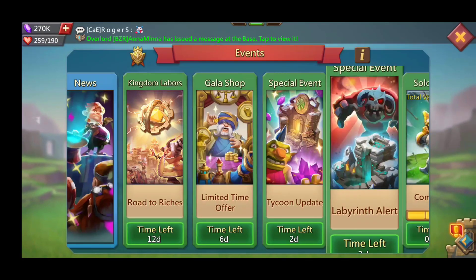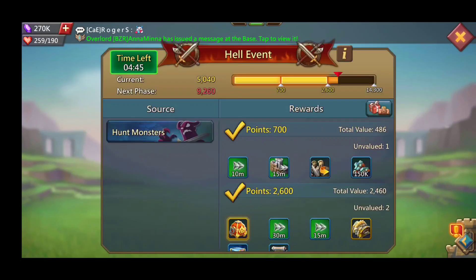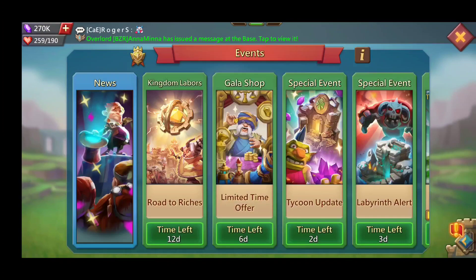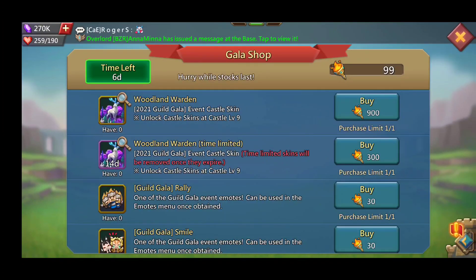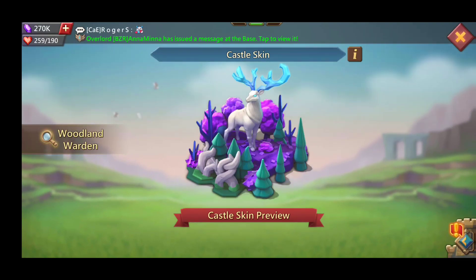Aside from that, the event is pretty self-explanatory. There's nothing in the daily challenge, so just do hell events and solo events. Free-to-play players who have resources, speedups, and gems saved up should be able to unlock this castle skin within about a week, or maybe the day before the event ends. In my opinion it's one of the top three best-looking castle skins — maybe the best. That's all for today, I hope you guys enjoyed the video, until next time!